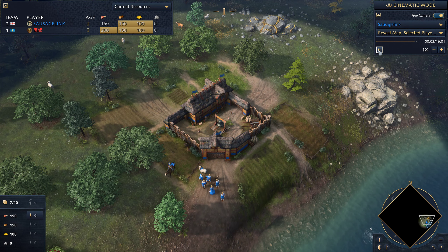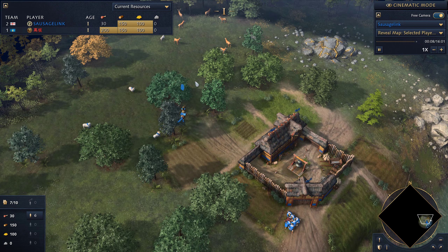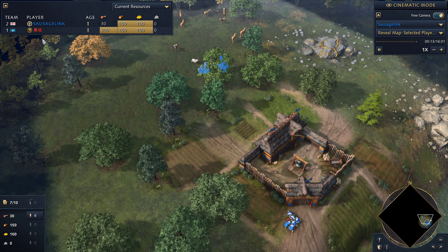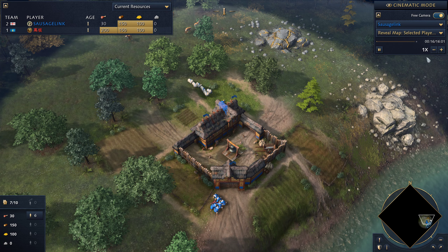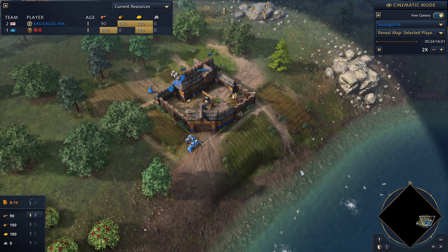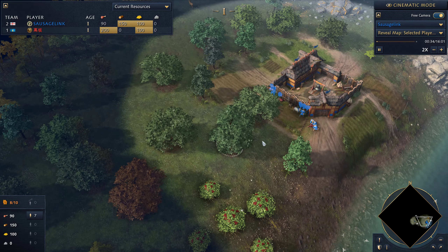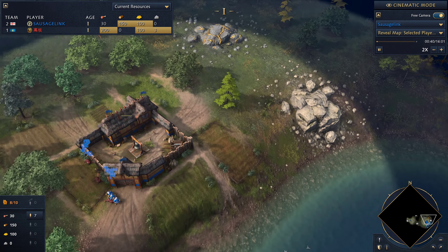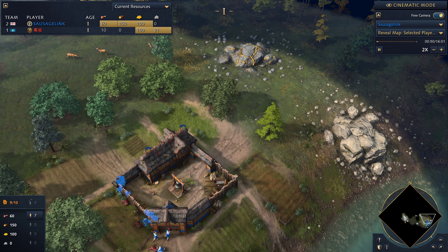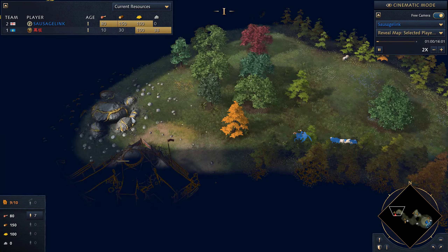Once again we're back. It's another Age of Empires 4 replay. Today I'm playing as the English up against a Mongolian opponent, and I'm playing on Black Forest. This map is a very safe map — you've pretty much got all this area with tons of resources just adjacent to your main town center. I typically have been playing aggressive on this map, though it's really not the way to play.